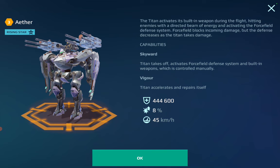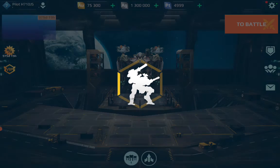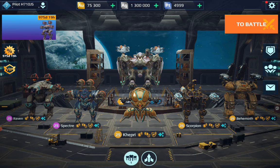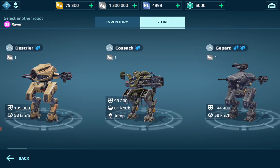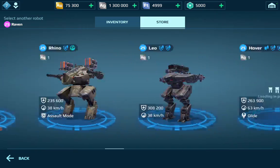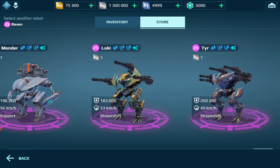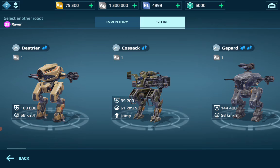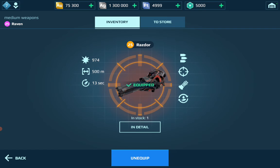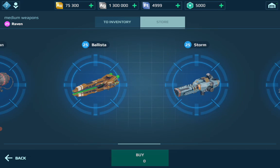The Ether also has an ability called Vigor, which accelerates the Titan and lets it repair itself. There's supposedly a new robot called the Nether — the robot version of the Ether, a dashing version — but as you can see from the store, it is not there. It's not to the far left or far right. It is not anywhere to be seen.